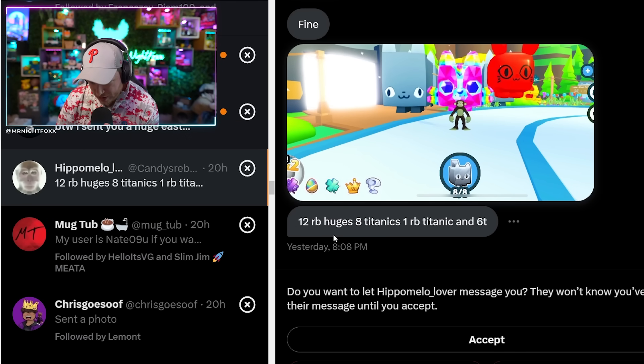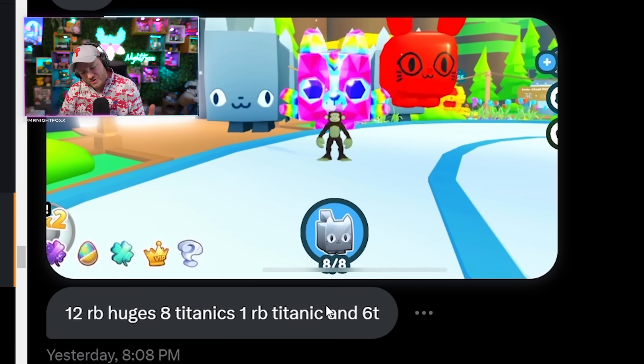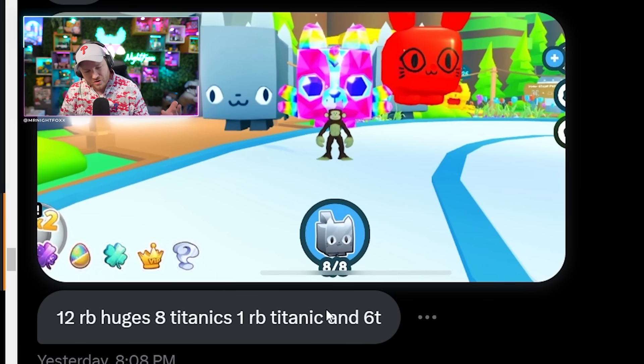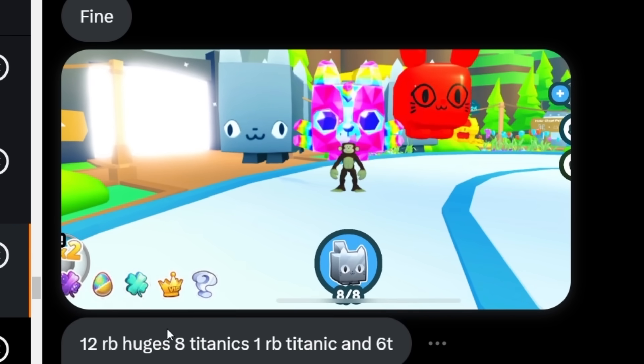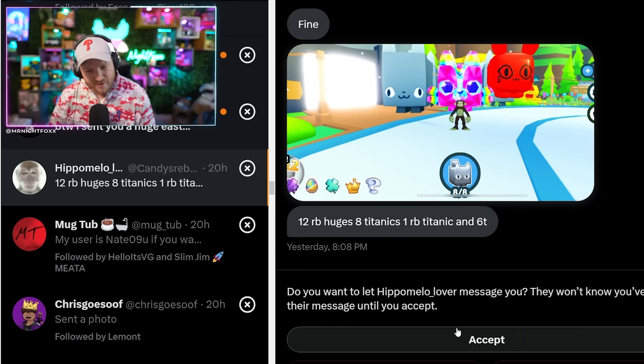Let's assume all the Titanics are worth 5 trillion gems and all the Rainbows are worth about 8 trillion. That means this guy is wanting to give me 48 trillion gems in Titanic pets alone, 12 Rainbow Huges, and then 6 trillion in gems. I think this guy right here is probably the best one so far. We're up to like 60 trillion worth — I don't actually know if he's going to go through with it. That's insane.